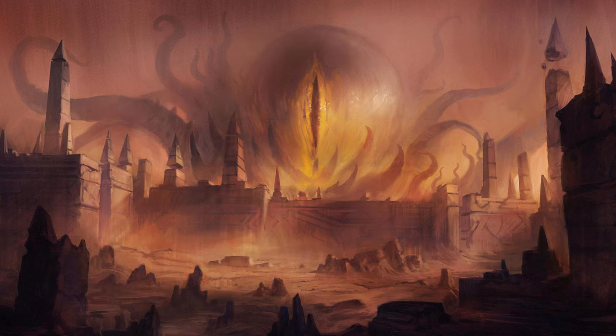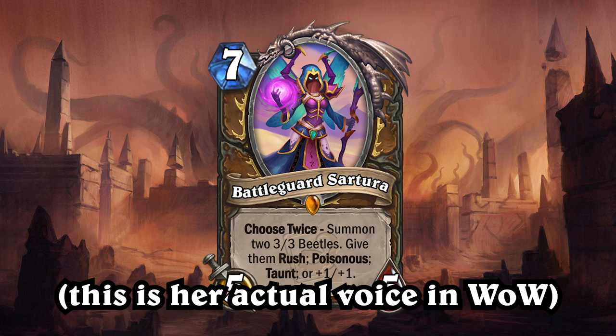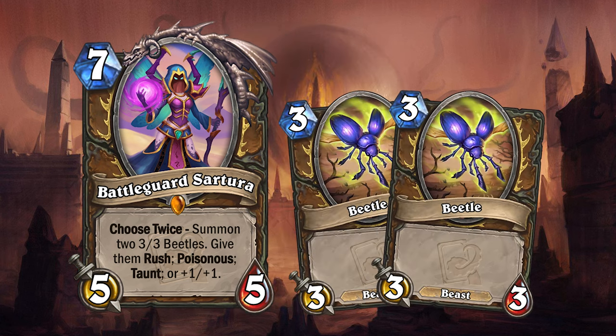We'll start off with one of the mini set's four legendaries: Battle God Satora for Druid. "You will be judged for defiling these sacred grounds." Satora is a 7 mana 5/5 minion with a choose-twice effect — it's been a while since we've had one of those. Satora will summon two 3/3 beetles, and then you choose whether to give them Rush, Poisonous, Taunt, or +1/+1. And remember, you can choose twice.